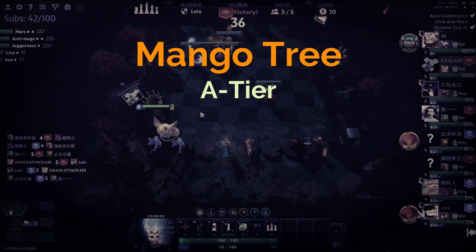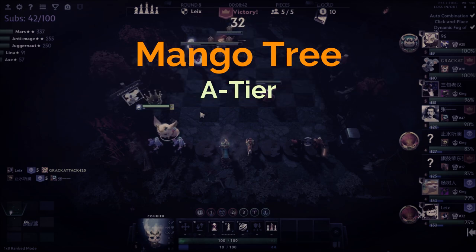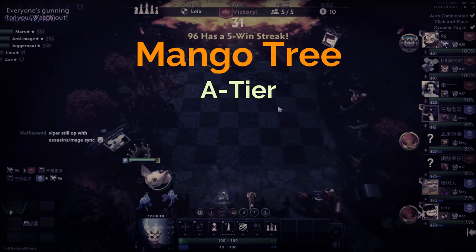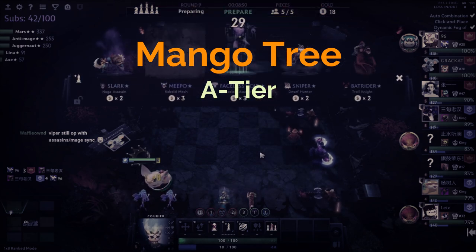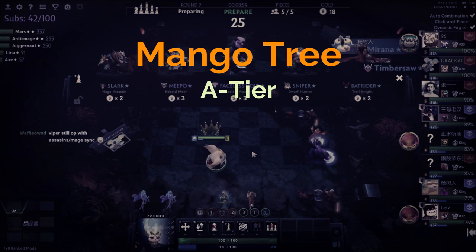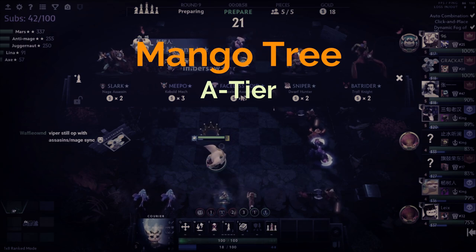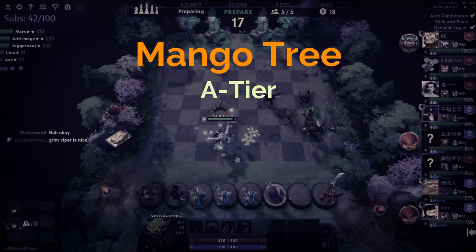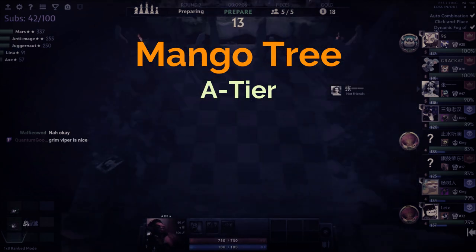Even in the worst case scenario you can still get up to four mangoes — losing round 11, winning round 15, losing round 16, winning round 20 — which are all default outcomes. In those situations you'd get four mangoes minimum, roughly matching 30 gold in value. That's the worst outcome possible, and 30 gold is around average for a relic, so the fact that it can go even higher implies it's a high quality relic that can provide a lot of levels and gold to get your composition online quickly.